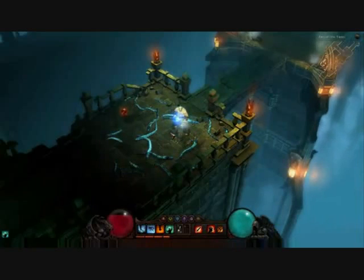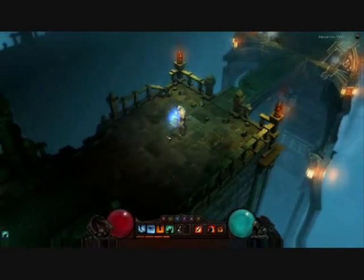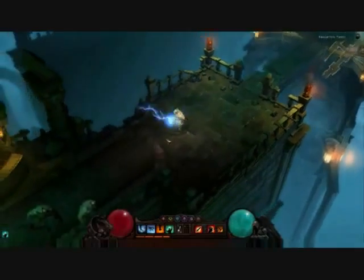The Barbarian has taken some damage. In order to recover health quickly and keep the pace of combat fast, we've added a new type of dropped item. These red globes drop off of enemies and can be used to restore health and get back in the fight without having to rely on potions.